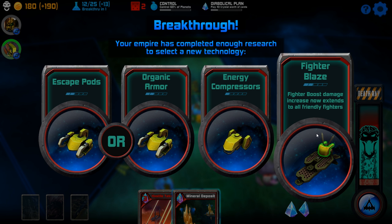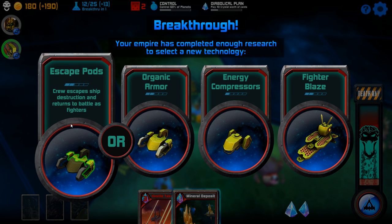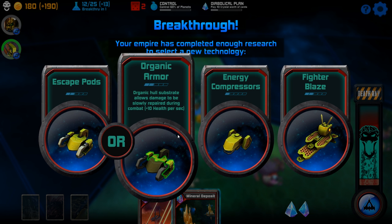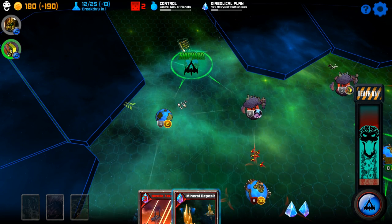Hostile Takeover is actually kind of neat — effectively it does siege damage based on how much income I have, which is actually kind of stupid useful. Fighter boost damage extends to all friendly fighters. Potency — health per second. I'm gonna try organic armor on these guys; I don't really know if it's worth it.